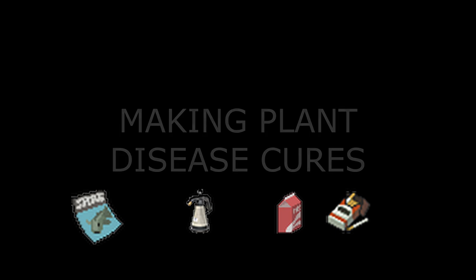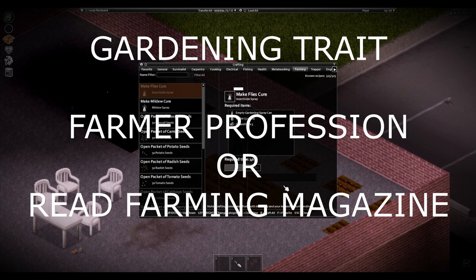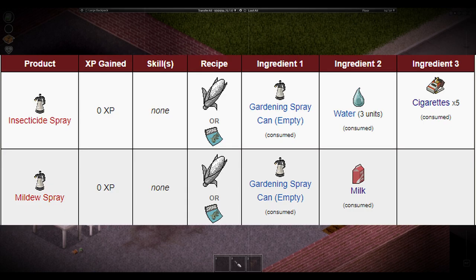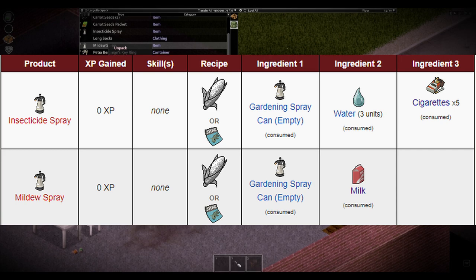Making plant disease cures. Either the gardening trait, farmer profession, or reading a farming magazine — all of these are needed to craft these items. Note: even rotten milk can be used to make mildew spray.